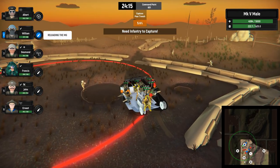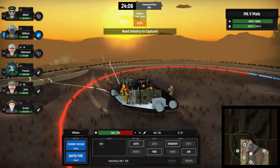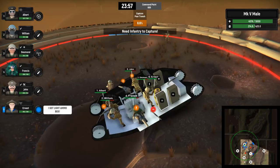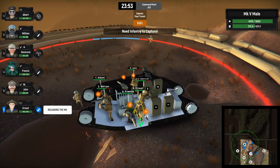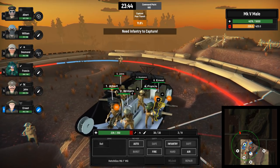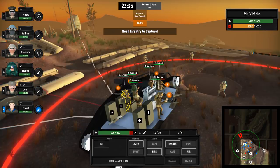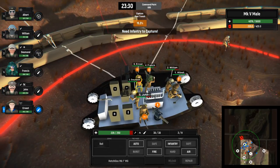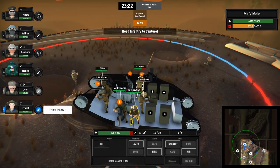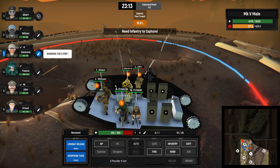It looks like the enemy is almost destroyed - a few more Germans in the area that we can take out. It looks like what they've been launching at us is anti-tank grenades. We are capturing the Pear Trench currently, not without a hell of a fight. Let's make sure Earnest has enough ammunition - go grab a belt, Earnest. We've got enemies advancing for sure. Let's make sure everybody has enough ammo. John's health is not doing well - Desmond, get on the gun and we're going to switch the shell to shrapnel.